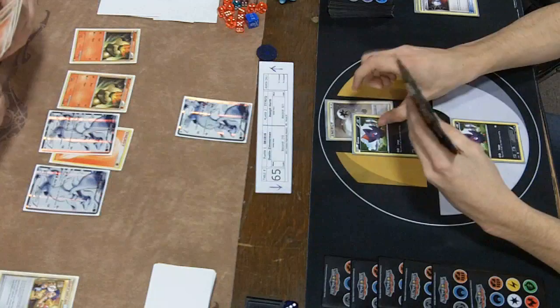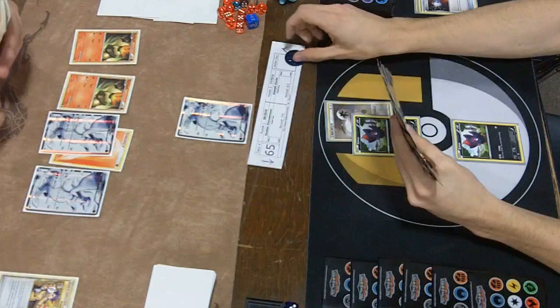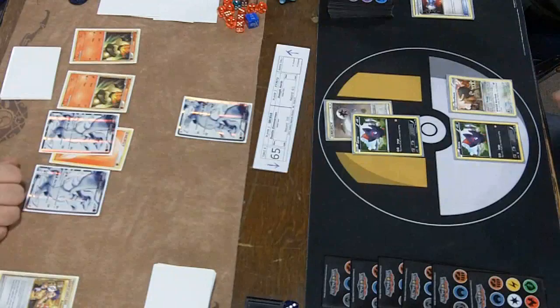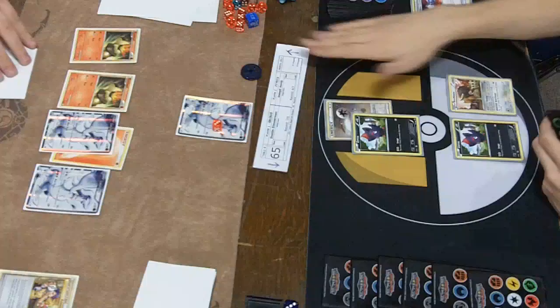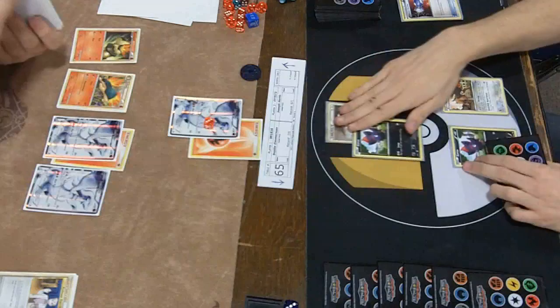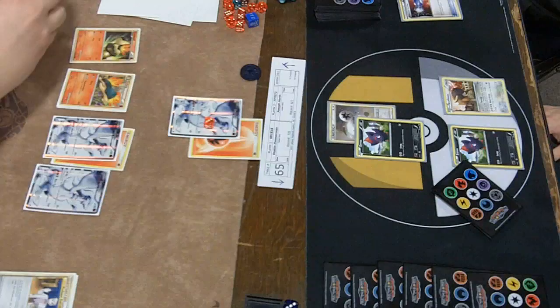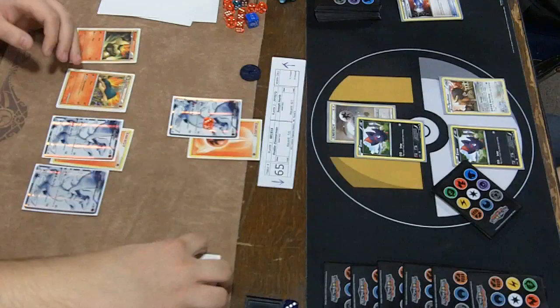There's the danger of benching those extra Reshirams. We do have a spot where you can just catcher a Reshiram with no energy, and at this early stage there's no way for Joseph to really do anything about it. Dustin's got to make a decision — does he want to lunge and put himself in danger of an Outrage knockout? It looks like he decides to take the risk, benching a Bouffalant as well, and he's just going to do 30 with Lunge. If Joseph were to get a Rare Candy Typhlosion and then a Fire in the discard pile, he'd be able to Afterburner and Outrage for 60, knocking out the Zorua.